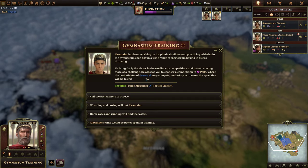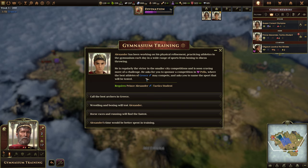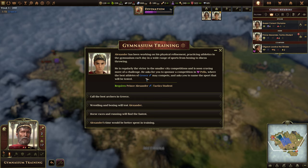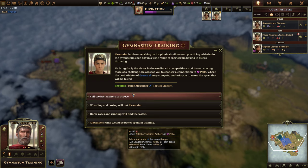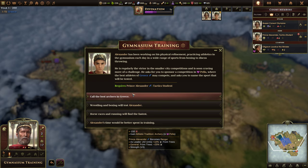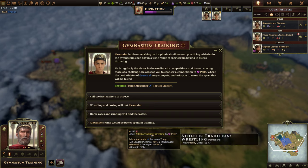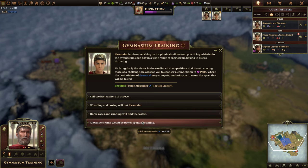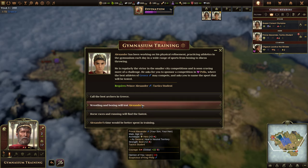Gymnasium training: Alexander has been working on his physical refinement, practicing athletics each day in a wide range of sports from boxing to discus throwing. He is regularly the victor in smaller city competitions and is craving more of a challenge. He asks you to sponsor a competition in Pella, literally our only city. We can pick archery, so Pella gains athletic tradition and new ranged units gain XP; wrestling so new infantry units gain XP; horse races; or Prince Alexander gains 40 XP and becomes tough — healing 5% if damaged.